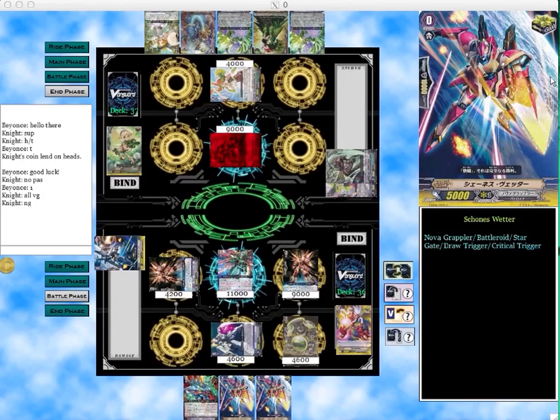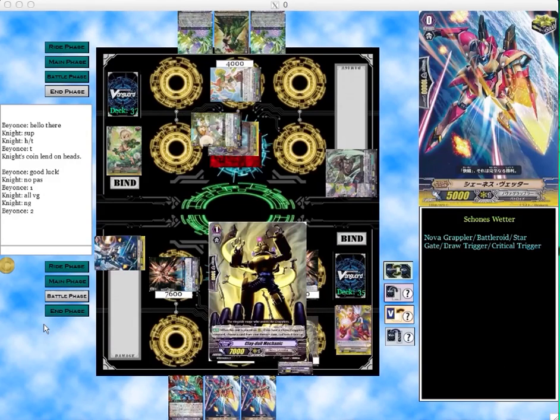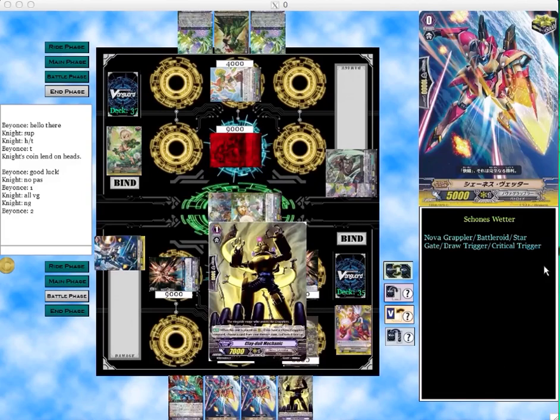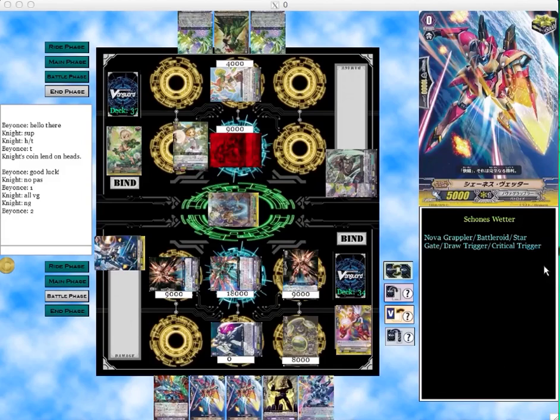He guards with a 5k, then I attack with the vanguard and he guards for 2. I don't hit any triggers, and since the vanguard didn't hit I can't use my rear guard or starter skill — which is fine. I still got 2 cards out of his hand. I'm already forcing my opponent to deplete his hand, which really helps so he doesn't have any boosted rear guards that can be a problem. I can save my hand for later.